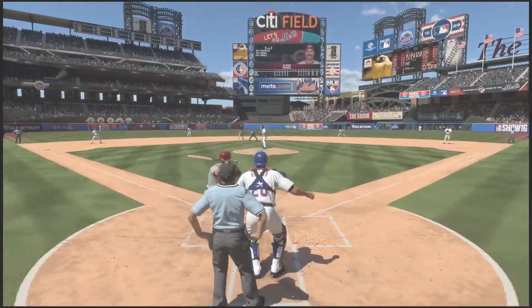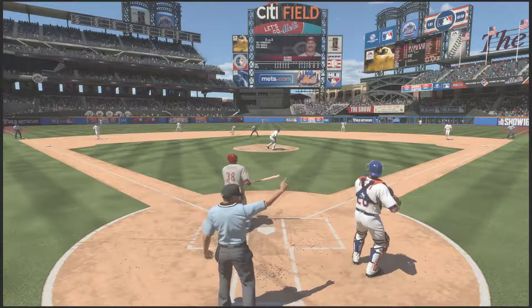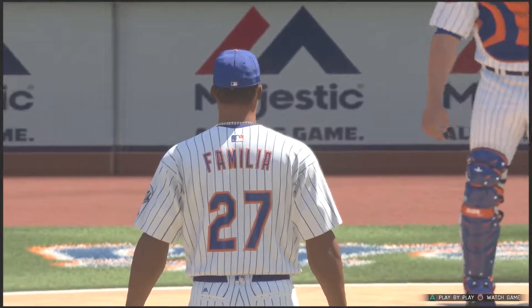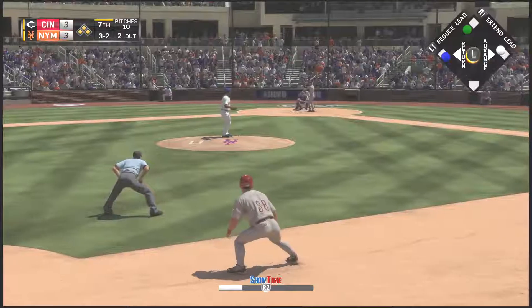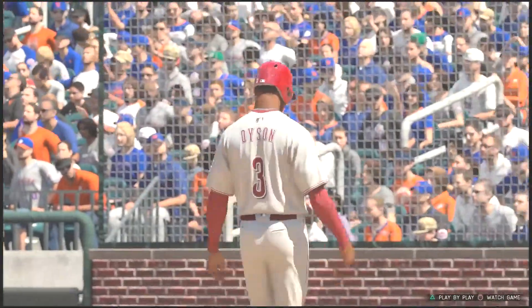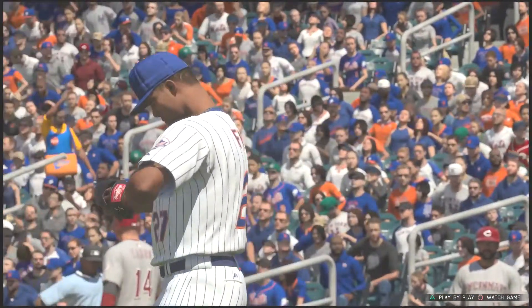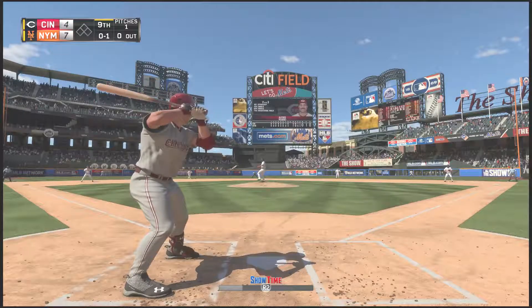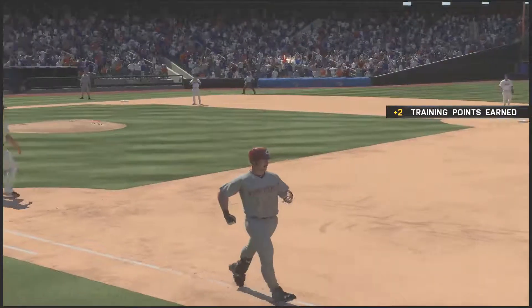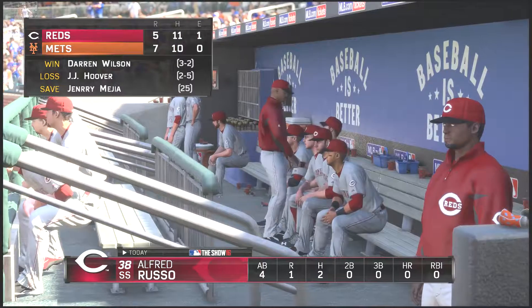In the seventh with two outs and one on, Al has the opportunity to drive in that run — but they're not even going to take a chance. They show him a little respect and put him on with a free pass, setting up the force out. In the seventh inning with bases loaded, two outs and a full count, he walks in the go-ahead run — you don't see that very often. He was on second and didn't score but walked in the go-ahead run. The Mets come back though and take a 7-4 lead. In the ninth Al gets another hit but it's off the pitcher's glove, who fields it in time to throw him out. The Reds drop this one 7-5.